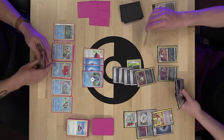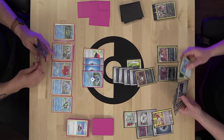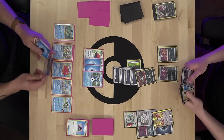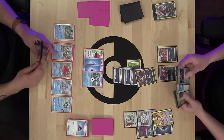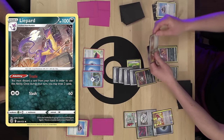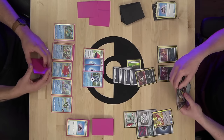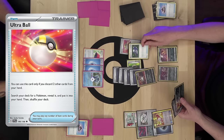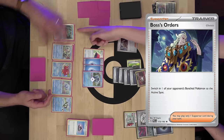I find Evolution Incense, get Croconaw, and evolve Totodile into Croconaw. I may be able to get Feraligatr online soon. I bench Hisuian Basculin, retreat into Seismitoad, and use Echoed Voice for 120 damage and the knockout. Alex promotes Guzzlord and draws. He's thinking he's in a fantastic spot — he has Boss's Orders to pull the Croconaw, which will reset Echoed Voice. He doesn't see a situation where I could knock out Guzzlord next turn.